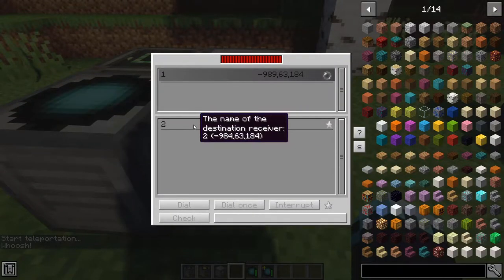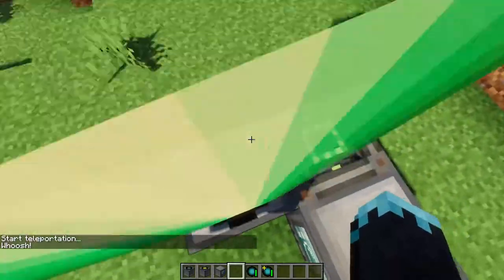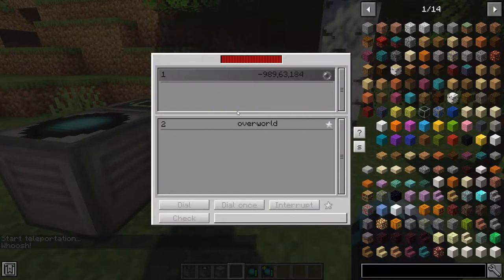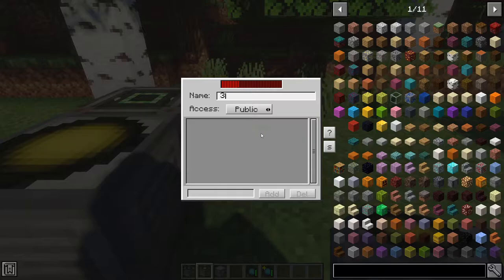But if I click on 'dial', the portal will continue to stay open and I can teleport as many times as I like. You can also click 'interrupt' if you want to remove or disable it. It is also possible to have multiple receivers — if I call this one 'three'...